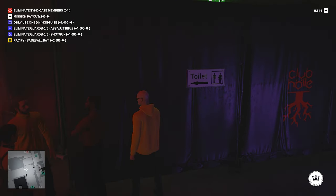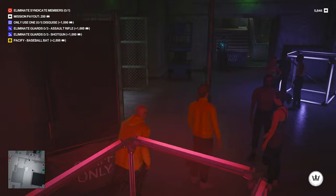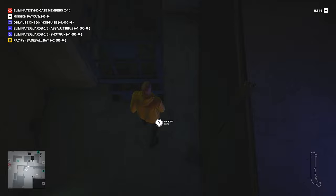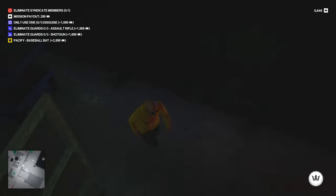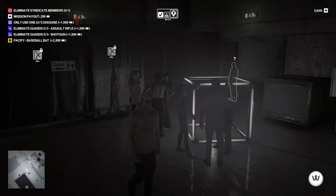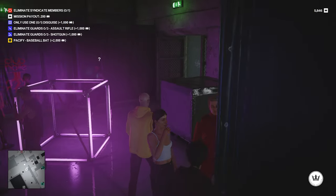You're going to use the coin to distract the guard who's guarding the staircase — we'll call this the main staircase. Make sure you grab your coin again once that guard goes over to investigate. You're then going to run behind him and go all the way up to the top floor to grab the crowbar.